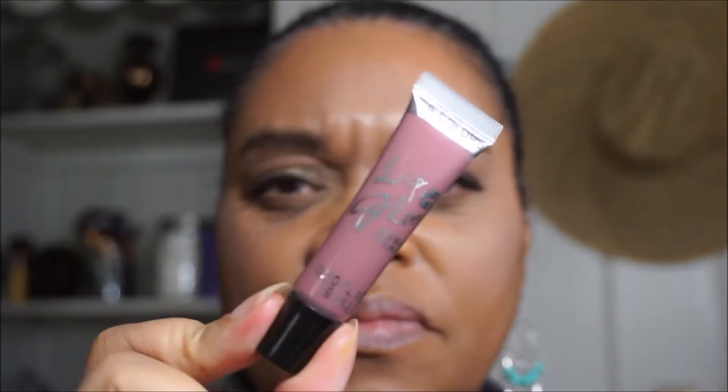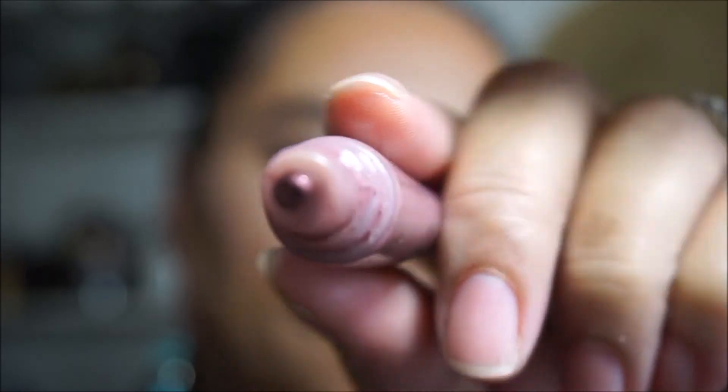For the lips, I used this little mauve color from Dollar Tree — LA Colors. It goes on your lips like this. Just a nice nude mauve color. I put a little bit on because I had already eaten.